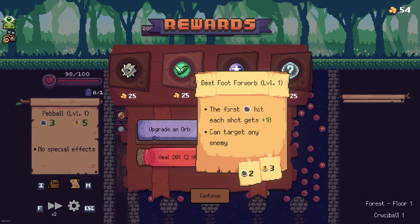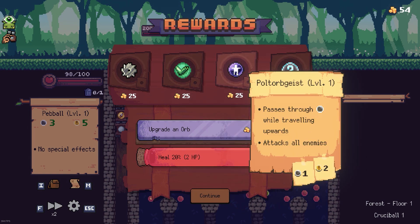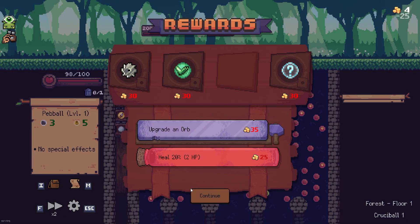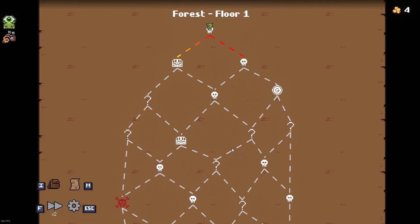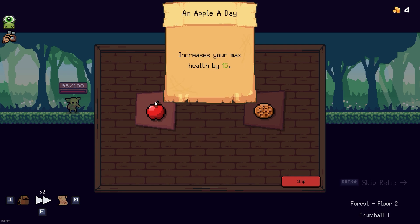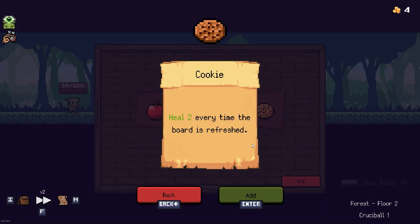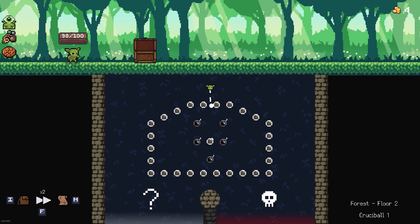What is this? Best foot forward - the first peg hit each shot gets a bonus and can target any enemy. Pretty decent. Poltergeist passes through pegs while traveling upward and attacks all enemies. I think I will get a poltergeist, upgrade it, and spend all my money. Nice. Let's go get the chest. Increase max health by 15 plus heal 2 every time the board is refreshed - I think this will help us more in the long run, so I'm making an investment here.